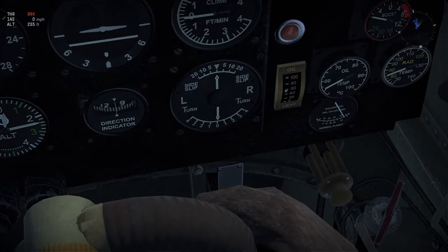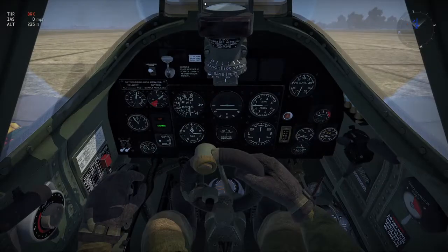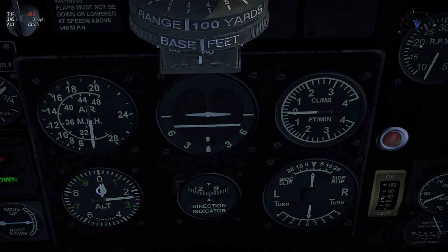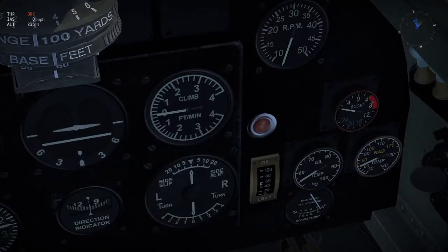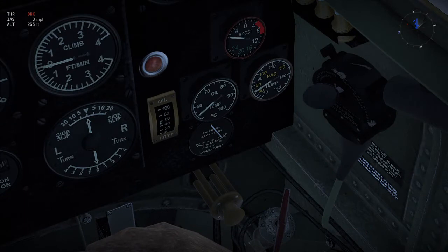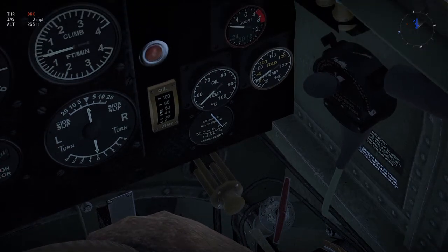Left turn and right turn technically works but I don't really use it. The main gauges I end up using are: airspeed — probably the most important. Second most important is the horizon line. Climb is helpful when climbing efficiently. RPM is helpful. The two temperature gauges are helpful. And at the very bottom, that is gallons of fuel — a real gauge that works and will tell you when you run out of gas.